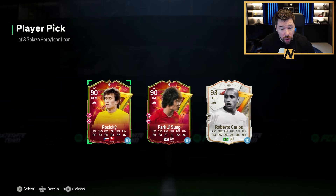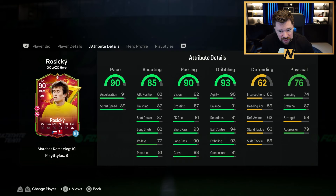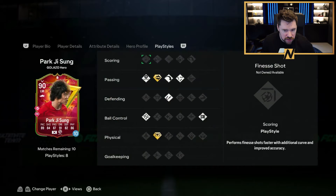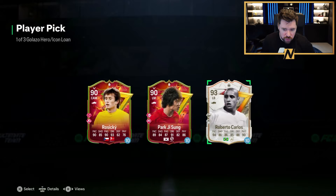Rosicky's baby is 90 rated — that is so sick. The dribbling is great, so is the passing. This Rosicky might actually get into my Arsenal team. Look at his career for Arsenal — absolutely amazing. He's got ticky-tacker plus, traveller plus, whip pass, incisive pass, and three shoot play styles. We've also got Park Ji-sung — four star, four star, his baby too. And Roberto Carlos 93, five star, five star — cracking card and cracking play styles.